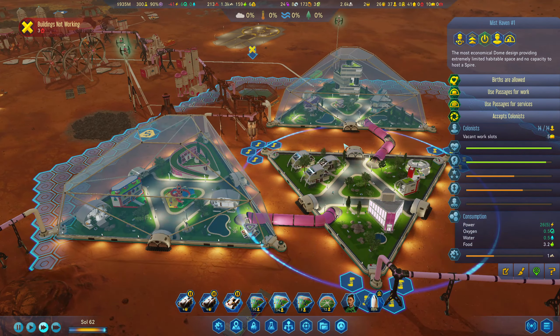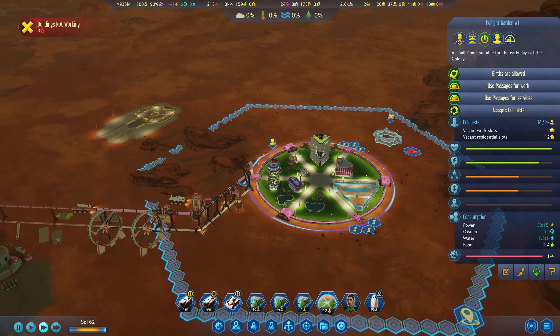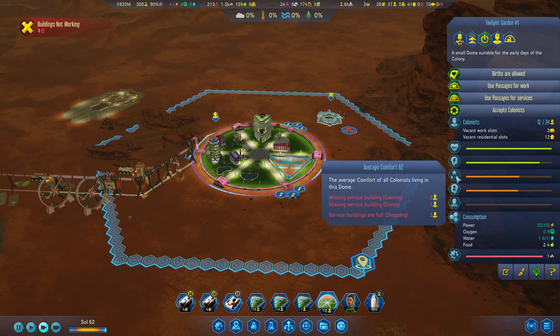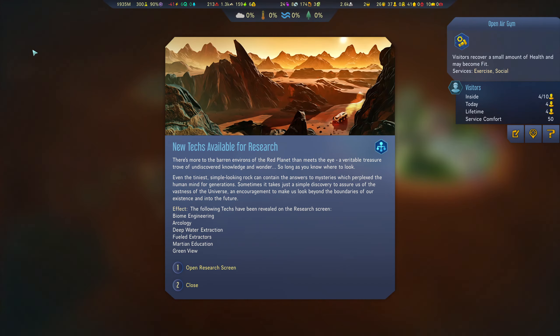This dome here is really happy. Looking at the other one — 62 gaming, shopping, the gym is good. Field extractors! A veritable treasure trove. Martian education, Green View.